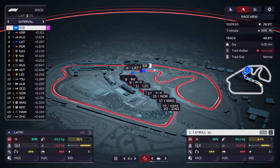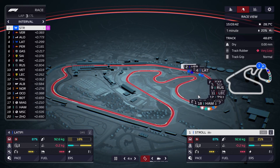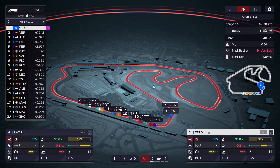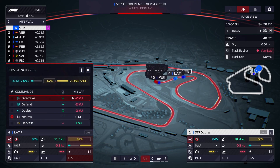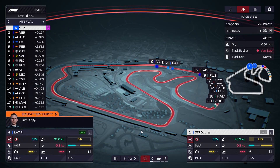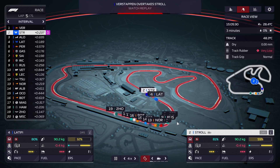As Latifi closes down on first and second, we might be able to make that work. For now we're in a pretty stable position — we'll let time pass and see where we stand once we get to the first pit stop. Alonso we might need to try and forcefully get by, as he's kind of losing out a little bit. Latifi immediately ate up all of our ERS, but let's see how it plays out.